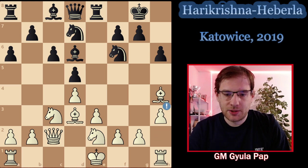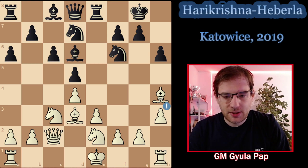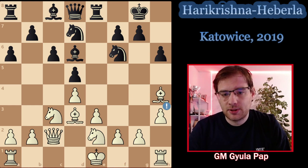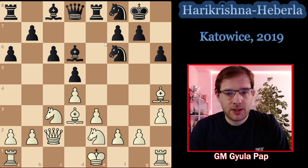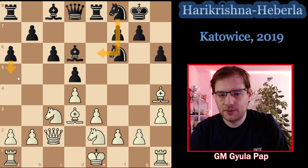I went into quite some detail just to show that we cannot be sure Bxh2 doesn't work even when the bishop is blocked. So Harikrishna very correctly played h3 — our typical move in these positions when the bishop is on d6 — just to make sure Bxh2 is not happening. It's a very important move. Here black played a strange move; I would expect something like Nf8, which looks very normal, maybe bringing the knight to e6.